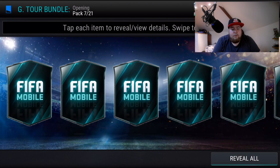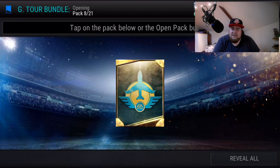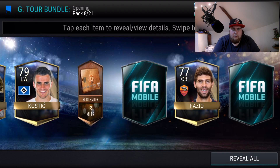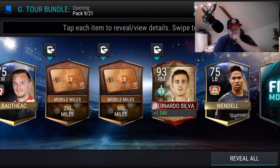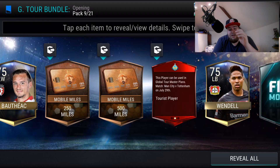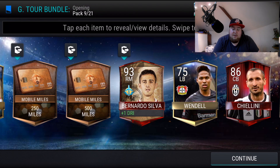Some teams are playing more than once. Definitely want that 97 Carvajal. Getting Foxborough souvenir too. Lots of 125s and 2000s, no gold Mobile Miles yet. Then a Bernardo Silva — didn't realize we could pull one of those! He's 93 rated with plus-one dribbling to all and he's tradable, so even if you're doing the plans you could sell him. Also an 86 rated cheerleader.